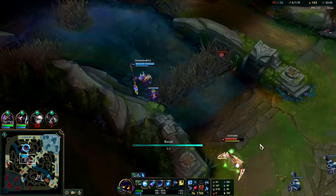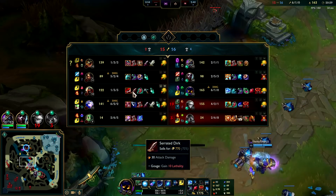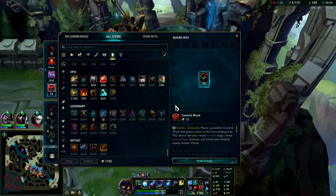So I'm gonna back off. Do you see how little damage he did? He's a full item Zed plus Serrated Dirk plus ignite electrocute — he couldn't kill me, and I was already low health.